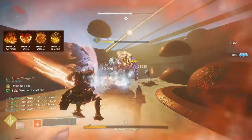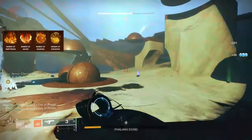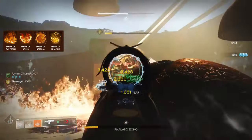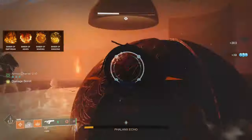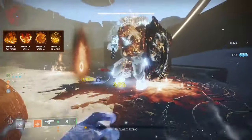Our last aspect is Ember of Singeing. This is going to give us a huge 300% additional base class ability regeneration for three seconds after we apply Scorch to our target, and we're going to be applying Scorch a lot with the following weapons.